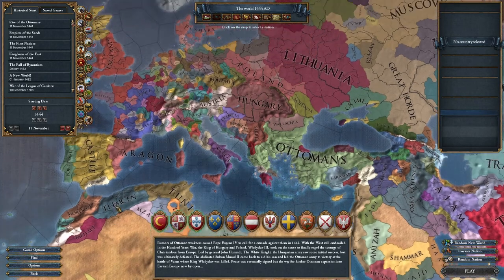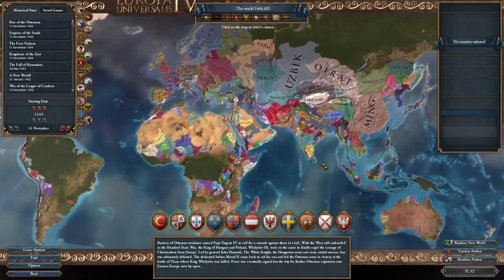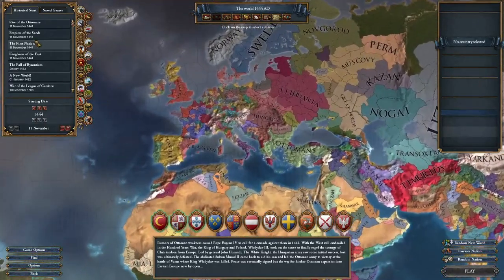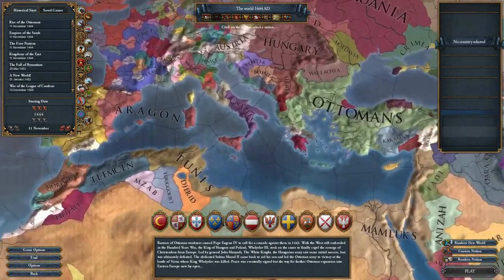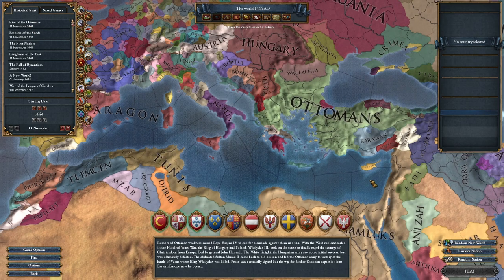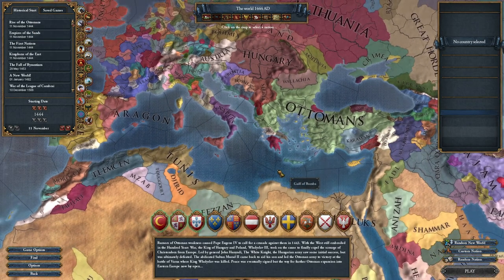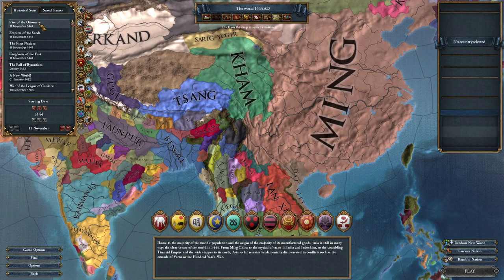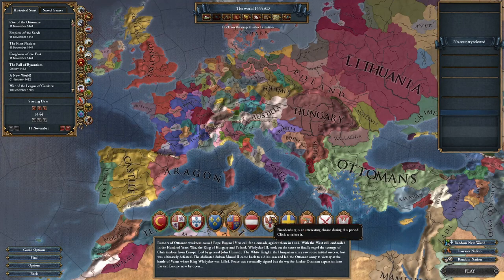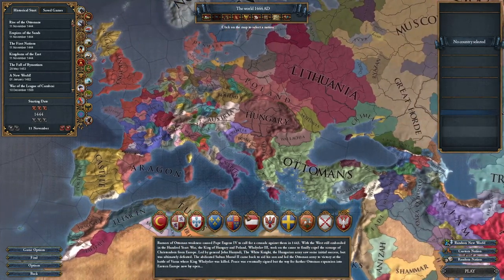This is the main menu. Just hit single player and it opens up this — you can see every country that's playable in the world. You can select a different start date if you want, load saved games, and it also shows you all of the expansions that you have available. Pretty much everyone starts at 1444. All of these 1444 starts the same, it just teleports you over to the other side of the map basically, and suggests different countries — these ones down here are fun ones for you to try, and it's mostly pretty good advice.